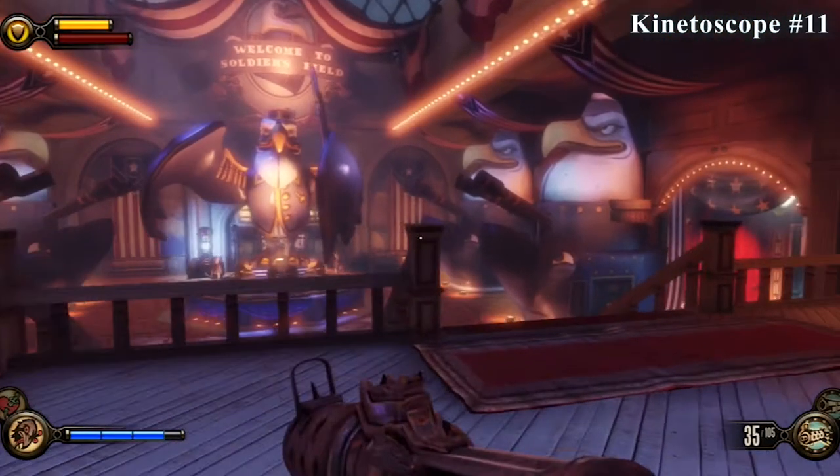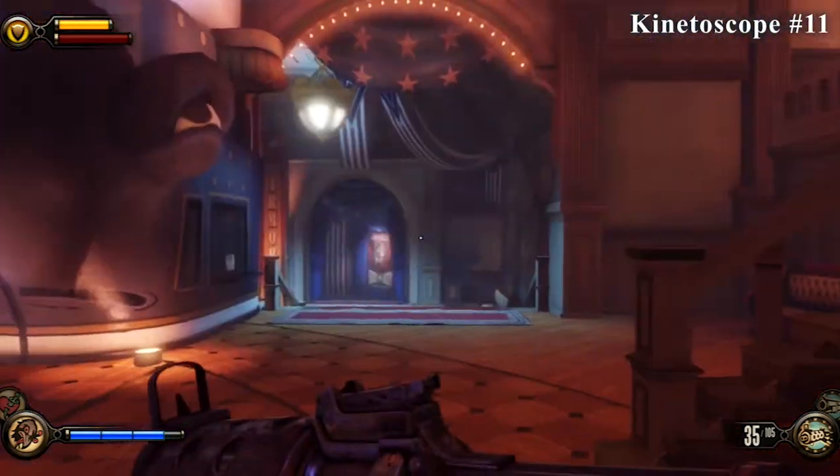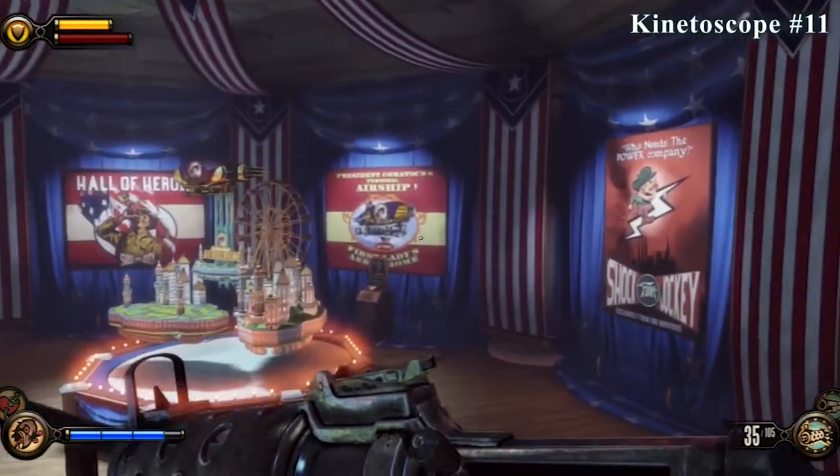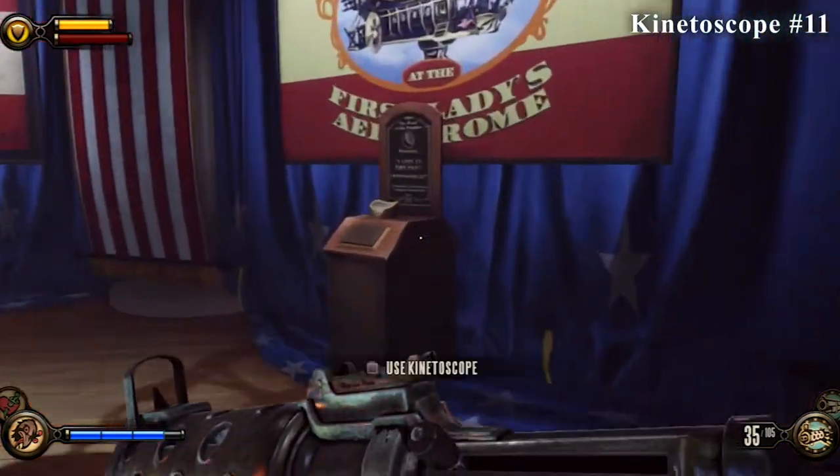Like most areas, this one's going to start out with a collectible as soon as you enter it. You'll see the giant bird in the middle. All you've got to do is go to your right, go past the vending machine, and you'll see it right here against the wall.